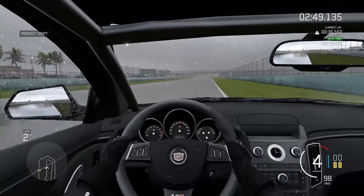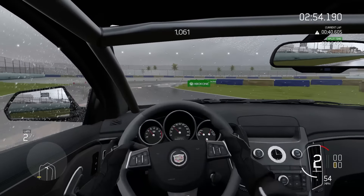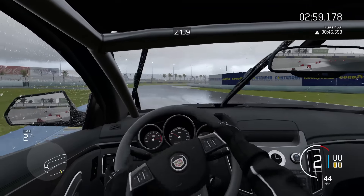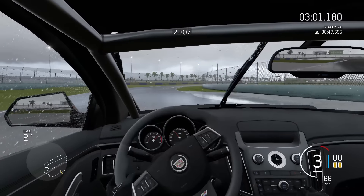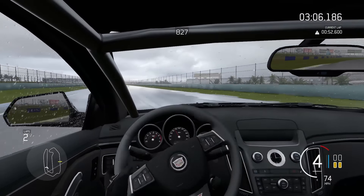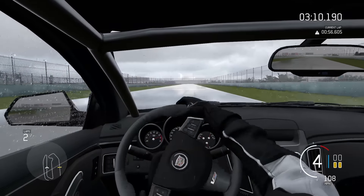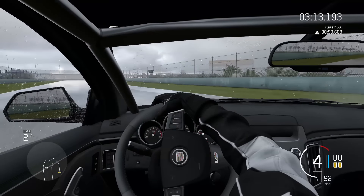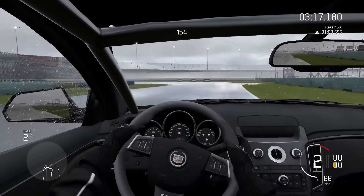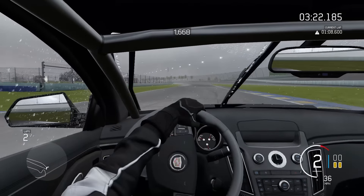2012 Chrysler 300 SRT8, 1970 Datsun 510, 1999 Viper GTS-ACR, 1969 Charger RT, 1970 Challenger RT, 2015 Charger and Challenger Hellcat, 2013 Donkervoort DHETO. And now we get to the Ferraris: 1967 330 P4, 1994 F355 Berlinetta, 1992 512 Testarossa, 2002 Enzo, 1987 F40, 1995 F50, and 2009 458 Italia.